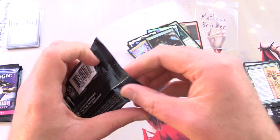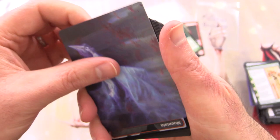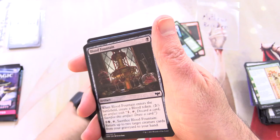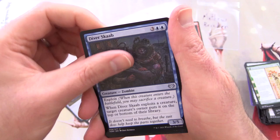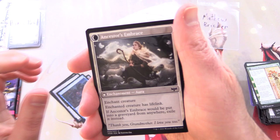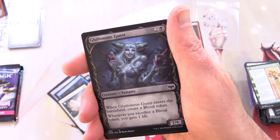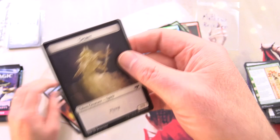Crimson Vow, I know there are some crazy pulls in here somewhere! We have Dorothea, Vengeful Victim — and also a foil Mountain. Blood Fountain, Falcon Wrath Celebrants, Gluttonous Guest, Belligerent Guest, Boarded Window, Diver Scarb, Kindly Ancestor, flipping around into Ancestor's Embrace. Ballista Watcher on the other side — the Ballista Wilder, a Werewolf. Gluttonous Guest Showcase and Dominating Vampire is the rare. Foil Fear of Death, and that is that.